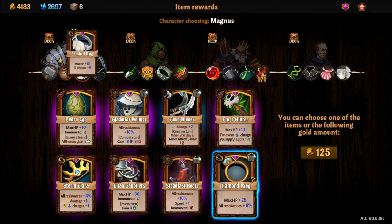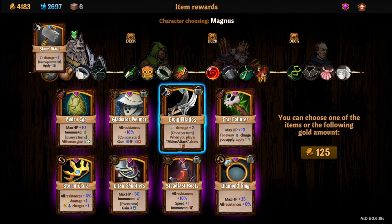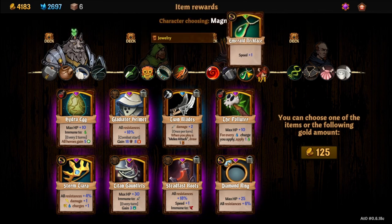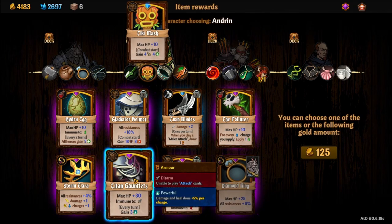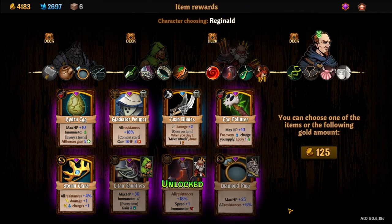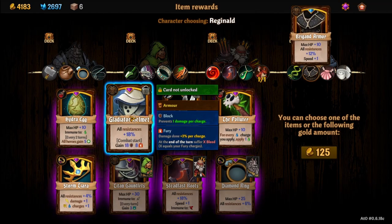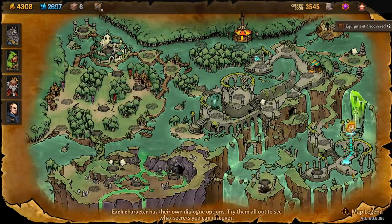He might take the titan gauntlet. Steadfast boots: all resistances 18%, speed plus 1 — we're going to give this to him because we want more speed. Max HP plus 25, all resistances 6% — that's probably an upgrade to what I have. It's an upgrade for pretty much everybody, but I'm going to give it to my tank. He'll take the gauntlets, he'll take the steadfast boots, and the last character won't take anything because I like the brigand armor. I'll take the money instead — let me know in the comments if you'd have done that differently.